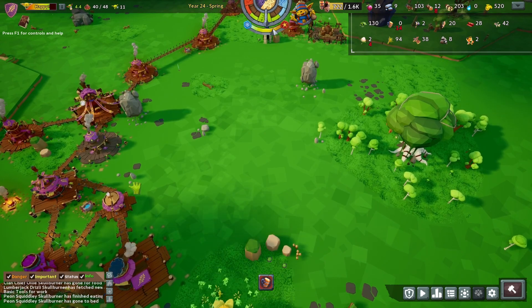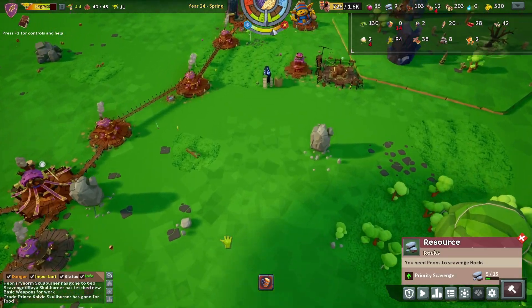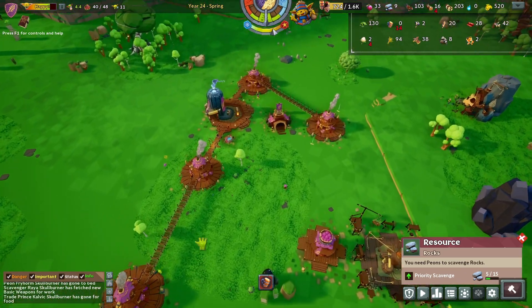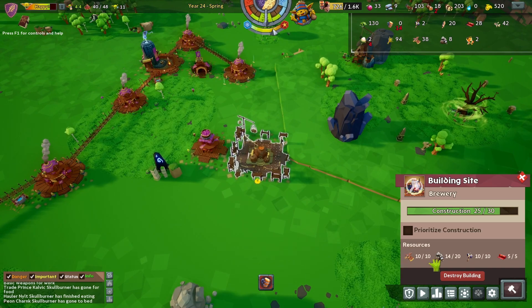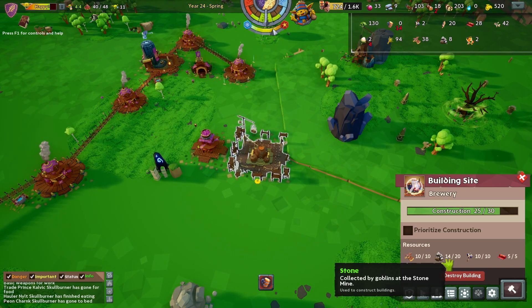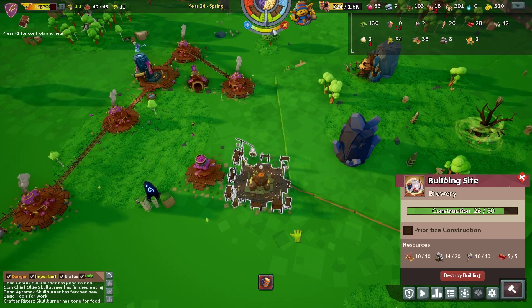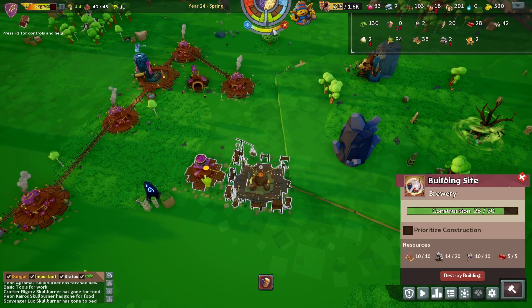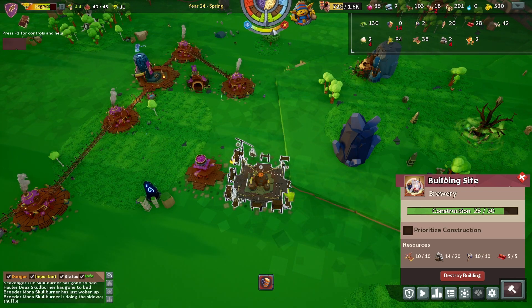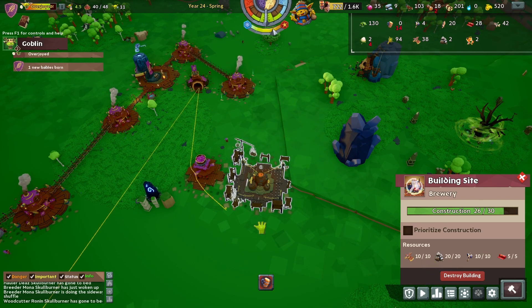They cleaned up that rock — get them working on that one. What do we need? We need six more stone from the mine, not the rocks. We've got that in storage and this guy's delivering it now. So we should have our brewery up and running finally.